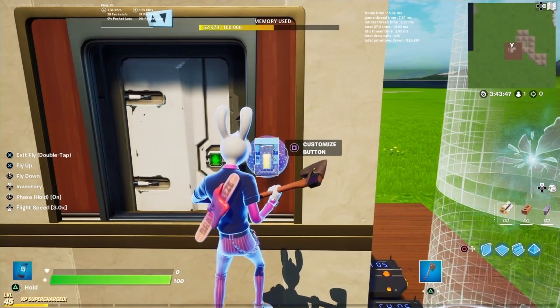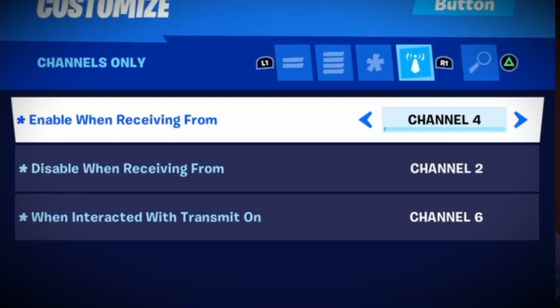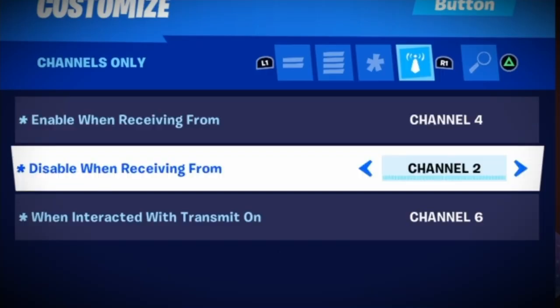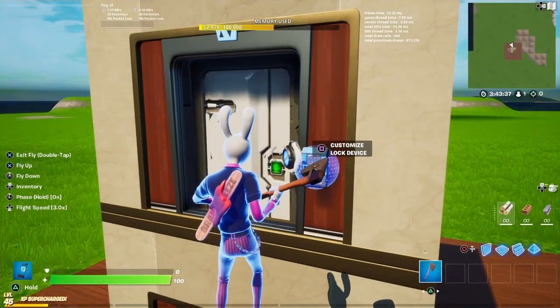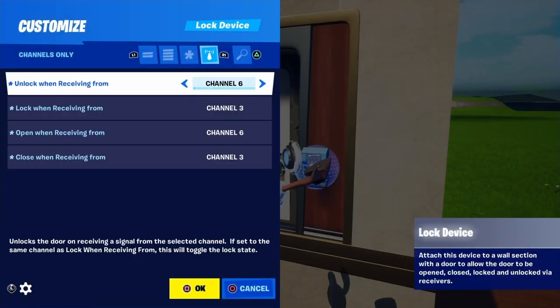Same thing with this button up here — the only difference is it's enabled on GameStart. You can see that it enables when receiving from the same channel that is sending us downward, and then disables from the same channel that is sending us upward. And if you interact with it, it will unlock and open this door via this lock device.